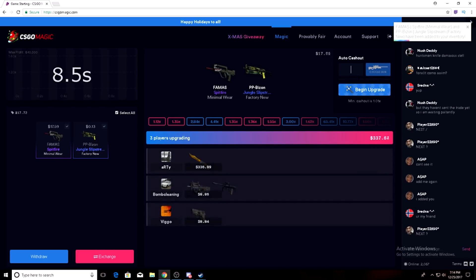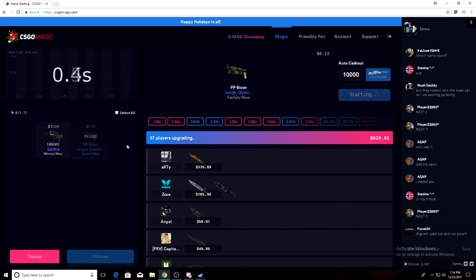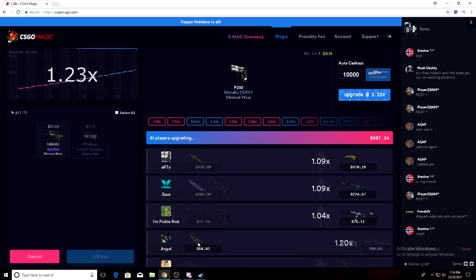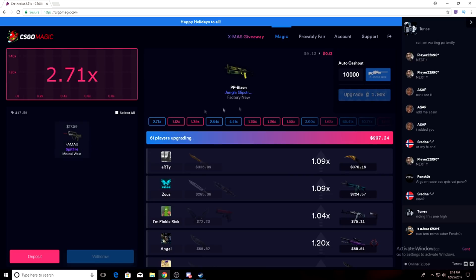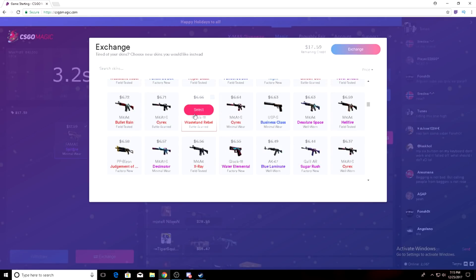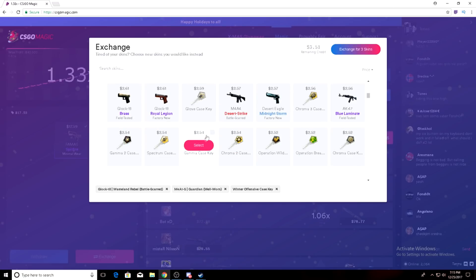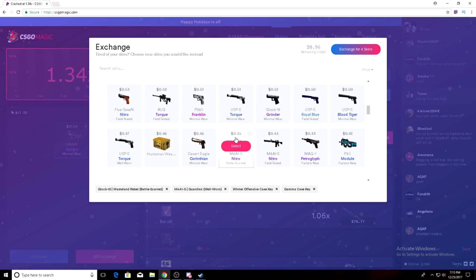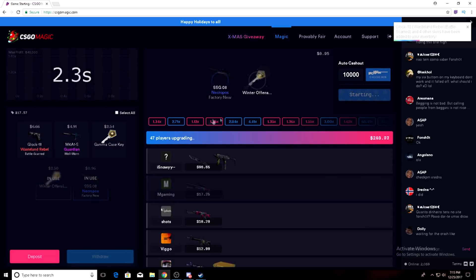17, holy shit, that was close. All right, we'll go with auto cash out at 1,000 and we'll ride this one to like 10, see if we can get a dollar from it. Look at this guy, he just made 40 bucks by sitting in for a few seconds. Probably should have cashed out. We'll exchange — get like a six dollar skin, four dollar skin. We'll take some keys, 96 cents. Exchange for five skins, begin upgrade, let's go.